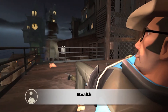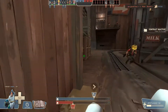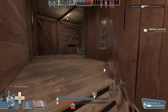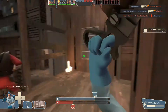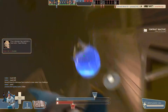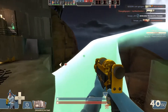The spell Stealth has a single charge. When used, it temporarily cloaks the spellcaster for eight seconds. While cloaked, the spellcaster is fully able to attack but is unable to push the cart while under the effects of the spell. It also heals the user for 40 health upon use. Skeletons are not affected by this spell and will still attack the spellcaster even if they are invisible.